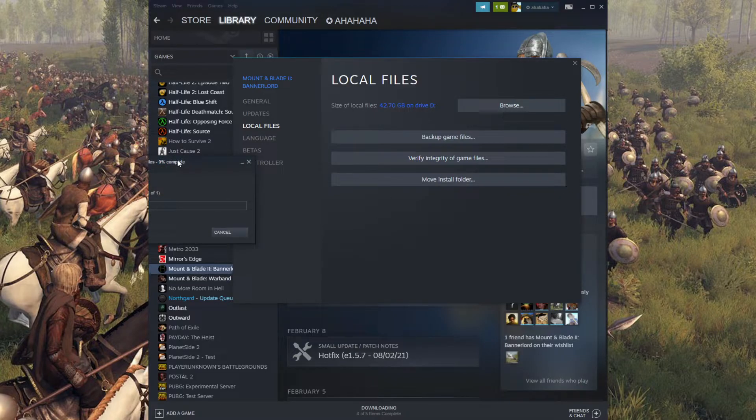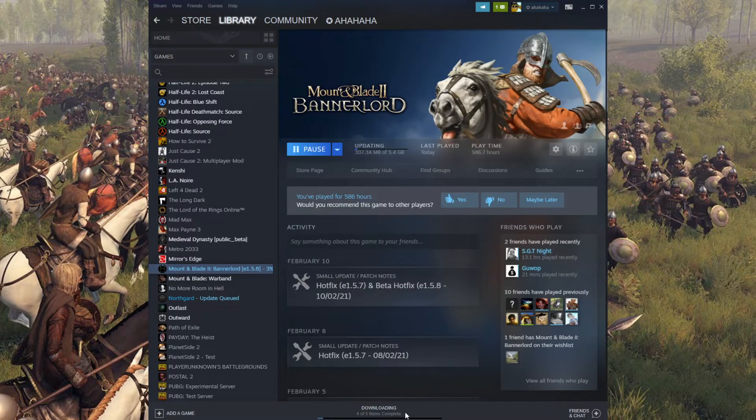We're going to click this. Now it's going to go and look through all the files — I'm going to just fast forward until it's done and show you what it found, because my game wasn't launching so it should find something. Alright, now that we're done, as you can see, 21 files have failed to validate and will be reacquired. So pretty much you close this out now and you can see it is updating however much it needs to. Once it's done updating, the game should run like normal.